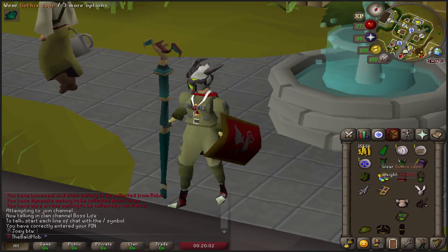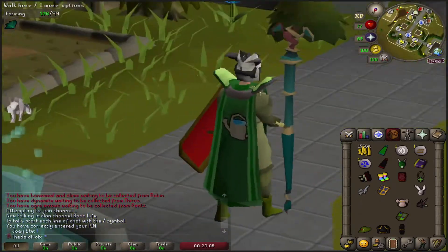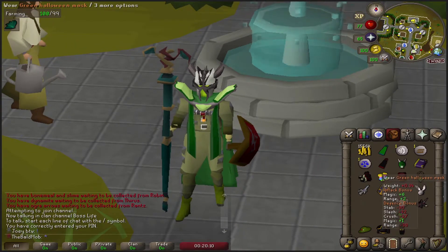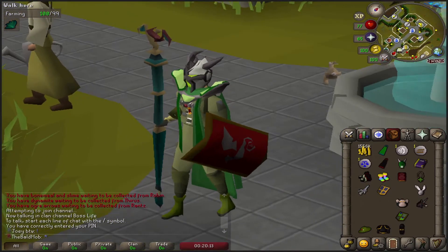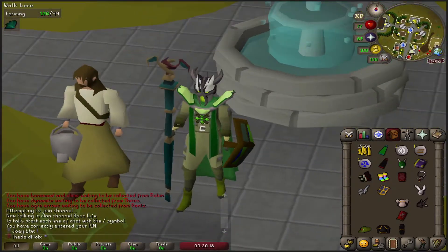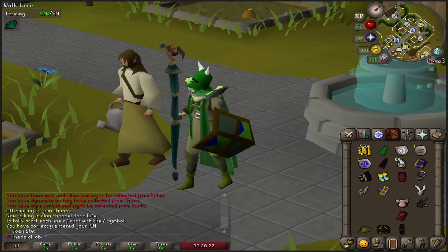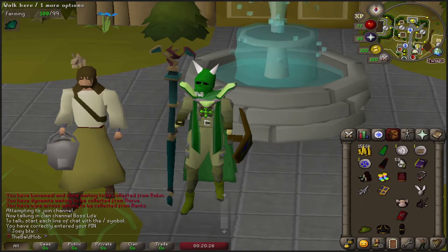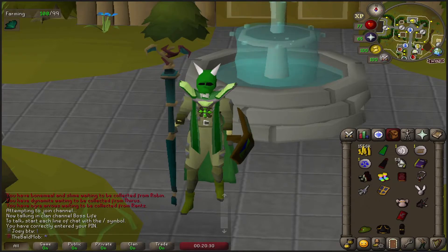That doesn't look bad, and it kind of is more impressive than the Halloween mask just because I had to work harder for this. And then if I put the adamant shield back on and the Xerics talisman — that's pretty good right there too. This is pretty pogged content. Although I'm not mad at the Halloween mask either. Let me make one more quick trip to my house and see what else we got in there. Then we'll have two pretty solid outfits for primo skilling content.